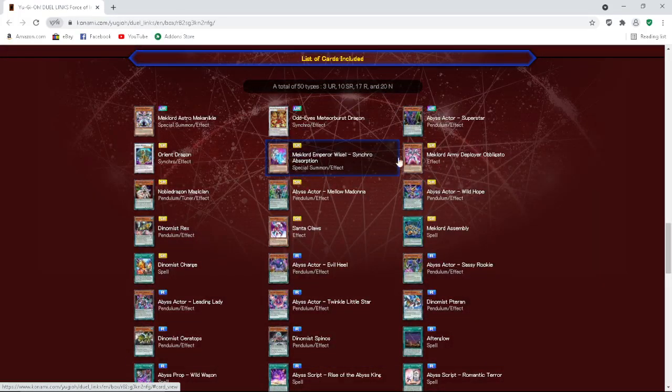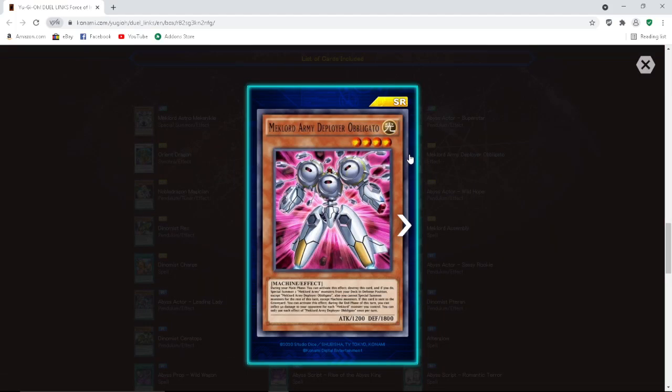Mech Lords are looking like a cog-worthy deck so far. Mech Lord Army Deployer Obligato — Level 4, 1200 attack, 1800 defense, Machine Effect. During your main phase you can activate this effect: destroy this card and if you do, special summon two Mech Lord Army monsters from your deck in defense position except Mech Lord Army Deployer Obligato. You cannot special summon monsters for the rest of the turn except Machine monsters. If this card is sent to the graveyard, during the end phase of this turn you can inflict 50 damage per Mech Lord monster you control. It's a plus one and it deals burn damage — not bad.